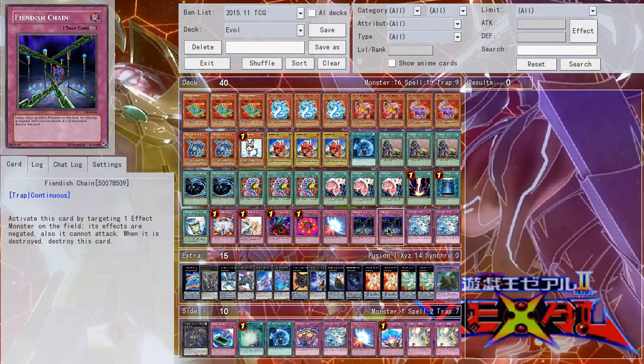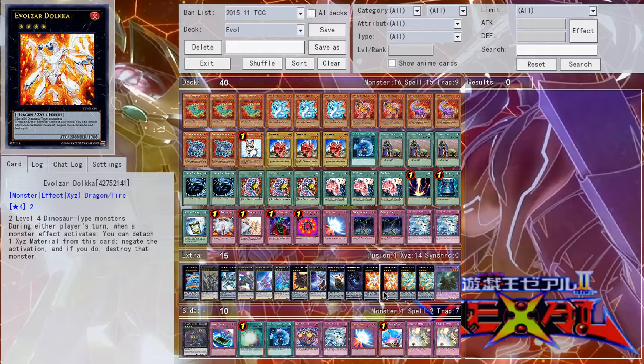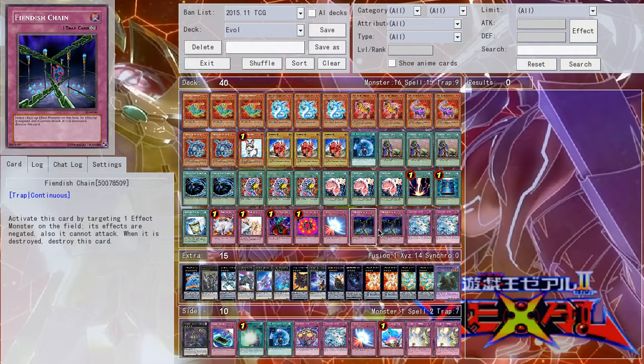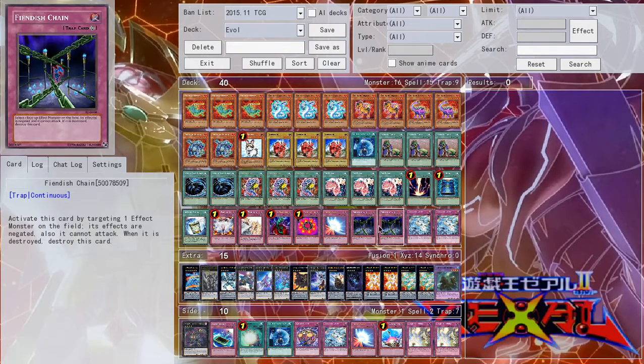I like Fiendish Chain because I don't want them to attack over my Lagia and Dolka — 2400 and 2300 is decent attack but not the best. Forbidden Chalice is kind of good too; I tried it because you can buff up these guys. It just sucks when you have to negate their effects. But if you've already used Lagia's effect, who cares? You can try Chalice if you like, but right now I'm playing Fiendish Chain.